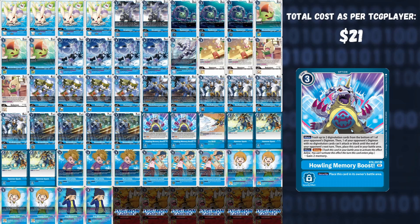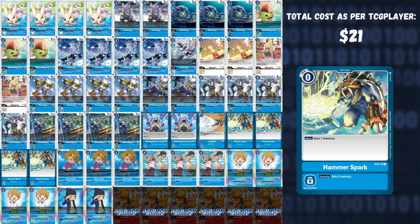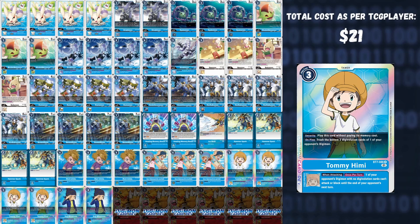Two Howling Memory Boost — able to freeze a card similarly to Kori Kakumon as well as give additional memory. One Ice Wall — an absolutely ridiculous card where for the entire next turn, whenever your opponent would swing a Digimon they lose two memory. Four Hammer Sparks to give a free plus one memory for zero cost. We play three Matt Ishida — not Davis but Matt — who, whenever you hard-play a blue Digimon, removes the source of one of your opponent's Digimon. Three Sora Joe — when a blue Digimon attacks you may tap this tamer to strip two sources from underneath an opponent's Digimon, and at the start of your turn if your opponent has a sourceless Digimon you gain two memory.